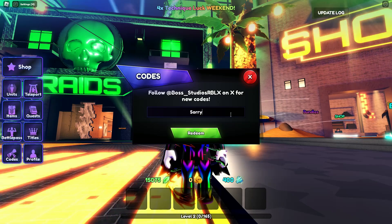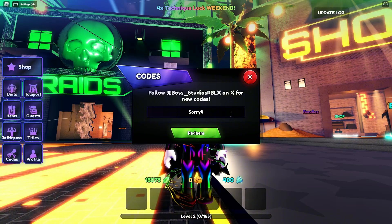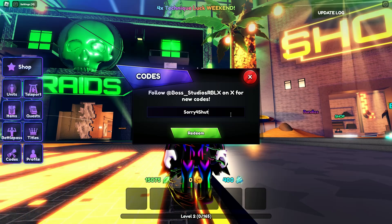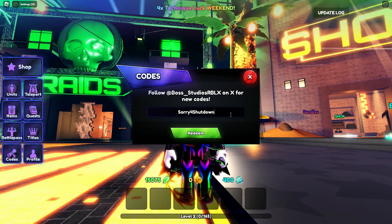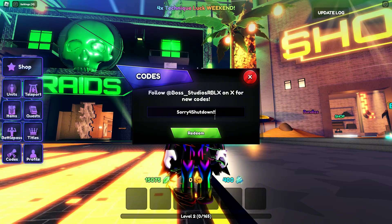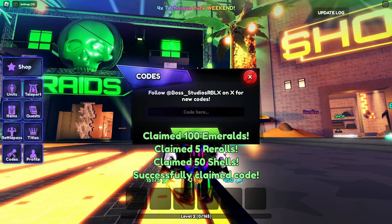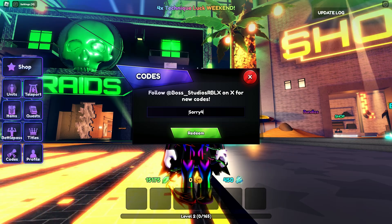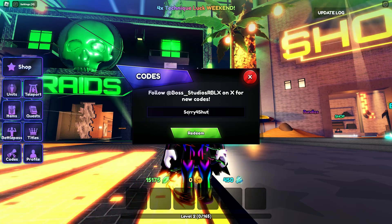The sixth code is 'thor saved ls' — this code gives you 750 emeralds and 10 rerolls. This code is very very big! Now let's show the seventh code. The seventh code is 'sorry for shut down' — this code gives you 100 emeralds, 5 rerolls, and 50 shells.